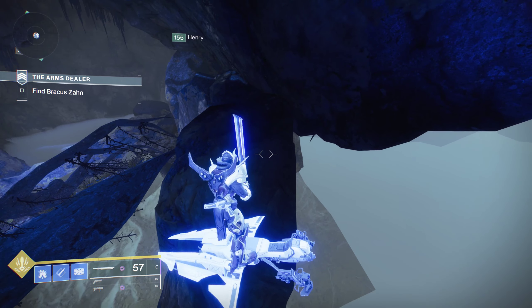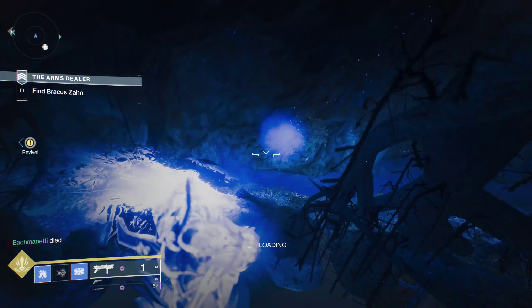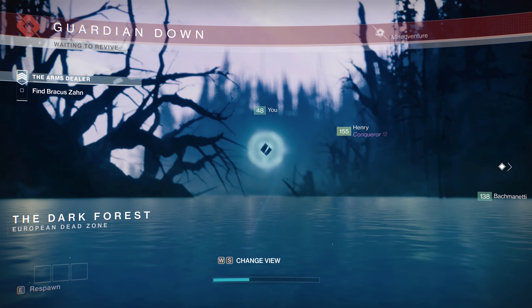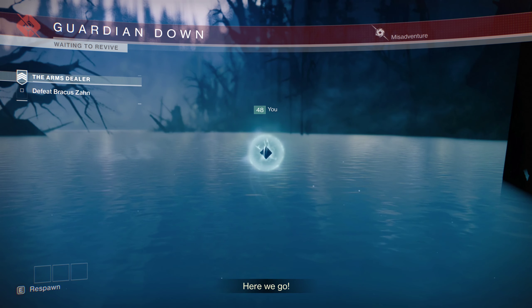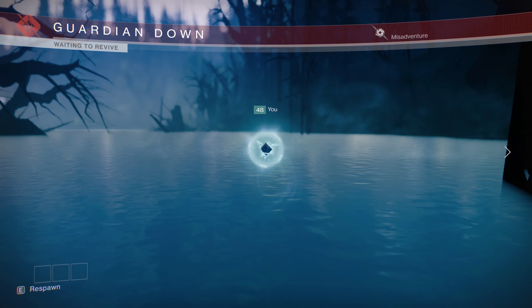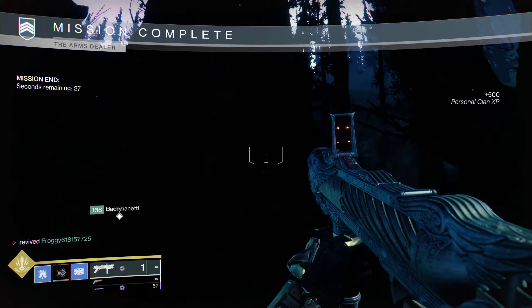So we're just going to turn back around, go a bit high, and melee down there. A lot of the time you'll die. So at this point, if you quickly kill the Arms Dealer boss before you get up, you'll please run out here and have 30 seconds to try to make it to Pools.